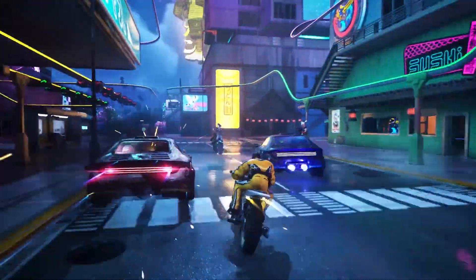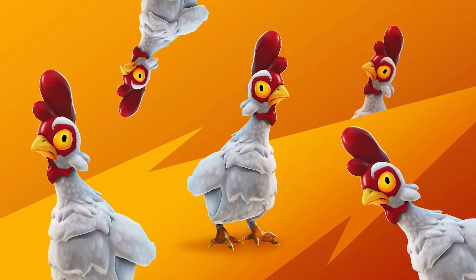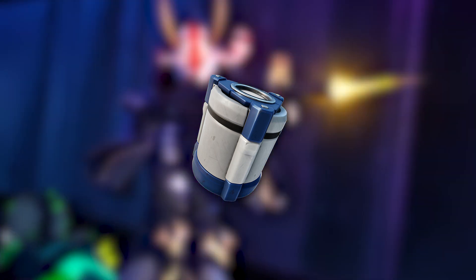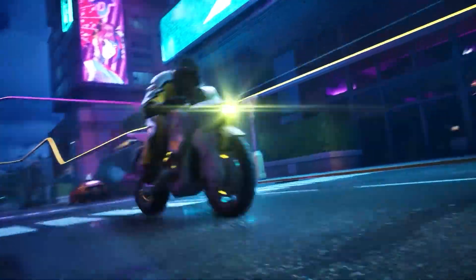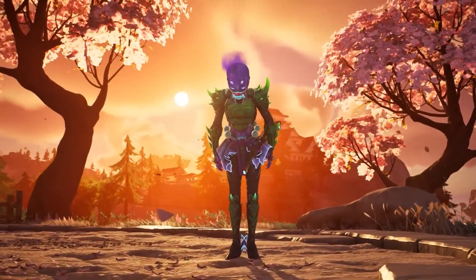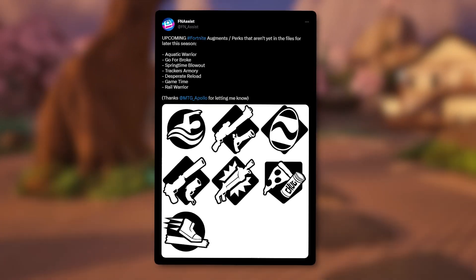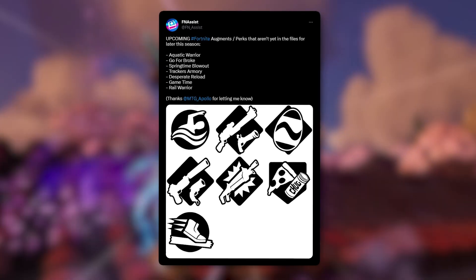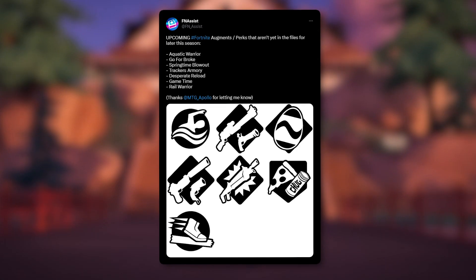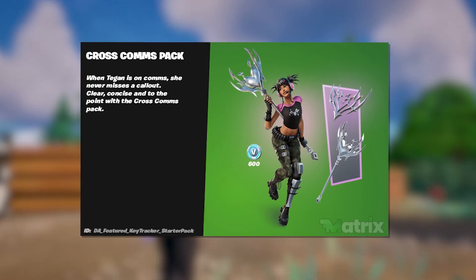Vaulted this season: Scar, Heavy Shotgun, Thunder Shotgun, Rocket Launcher, and the Shockwave Hammer. Snowballs are also gone. Boars, wolves, crows, and frogs are gone — not chickens though, so our only wildlife on the map is chickens. Reality-augmented containers can be found during a match to unlock high-end perks. New augments include one that gives you a Charge Shotgun and Flintlock, one with a Silenced Pistol and Flare Gun, a Pizza and Chug Splash combo, and an Easter egg augment coming soon.